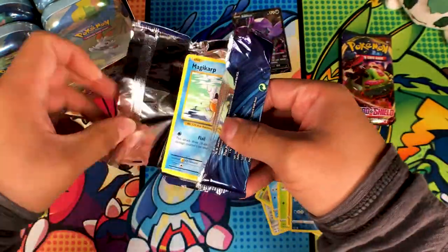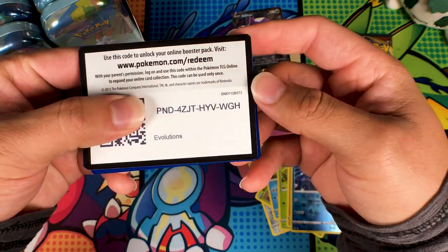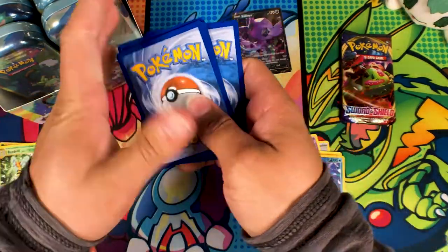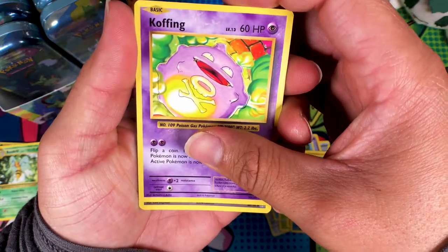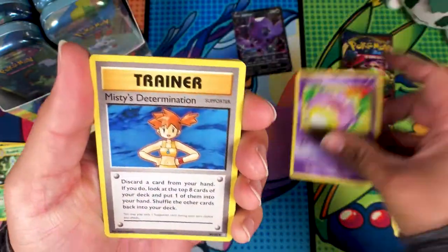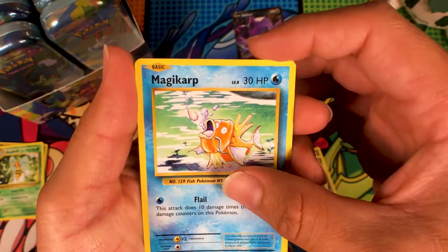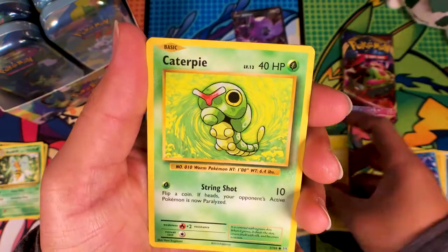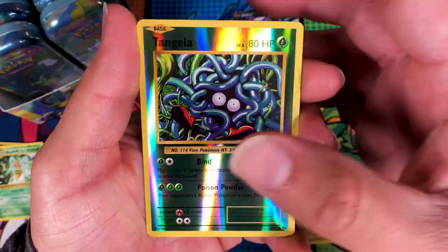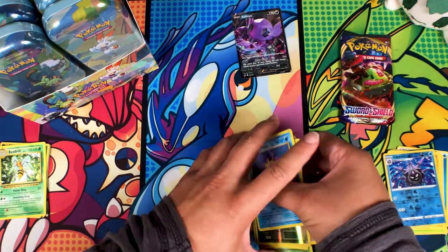Come on Evolutions, give us that Charizard — or at least something nice. We got Coffing, Misty's Determination, Revive, Magikarp, Energy, Caterpie, Gastly, Diglett, Tangela reverse, and a Starmie. Nothing from Evolutions again — not surprising.